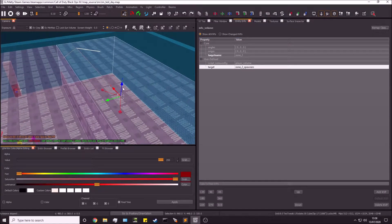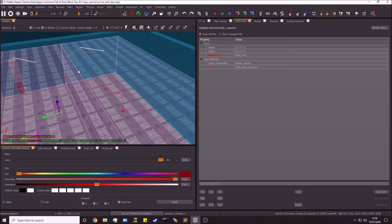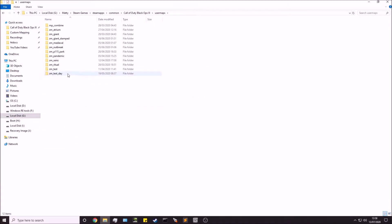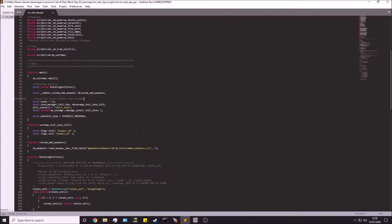What we're going to do first is go into our map's .gsc file to register these two zones as adjacent zones. Go to your Black Ops 3 root directory, go to user maps, go to your map name — in this case cm_test_day — then go to scripts, cm, and you'll have your cm_mapname.gsc. Make sure it's the .gsc version, then open it up.